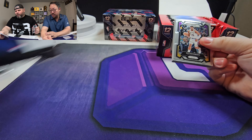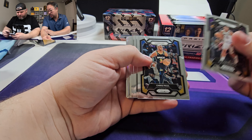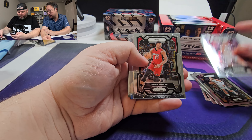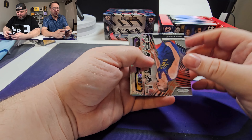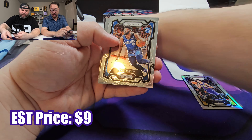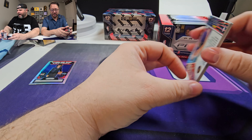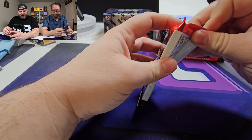Box number one - we've got to get a minimum of two autos, let's hope they're in there. There's Rui. Now the cards this year feel really weird. Like, touch them. Wow, they almost stick together. Anthony Black - nice little rookie. Are you sure they're not missing their coating? It's really odd. Yeah, they're like extra sticky.